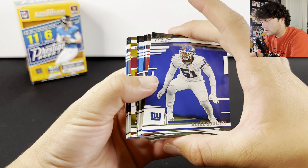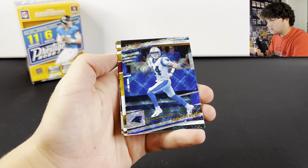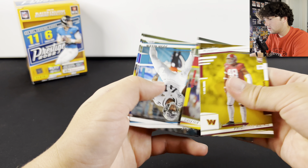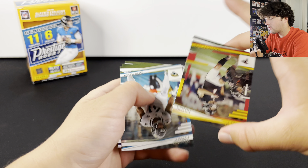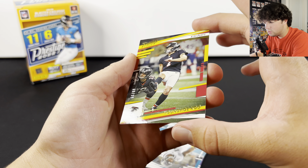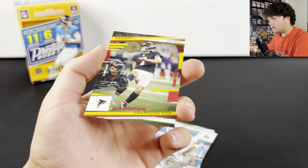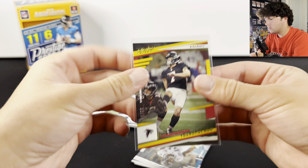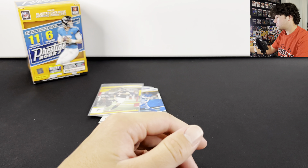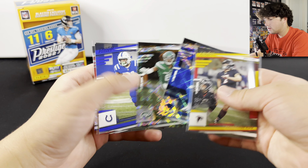Let's see what we have here — this looks like it's going to be another diamond parallel, we're going to have Sam Darnold, kind of a cool card there. And oh, there we go — we got another numbered card, it's going to be Younghoe Koo numbered to 99. Like I said, you usually get a pretty high-numbered card and then a little bit of a lower-numbered one. Two numbered cards in one box — that's pretty nice, not the most desirable cards, but still.